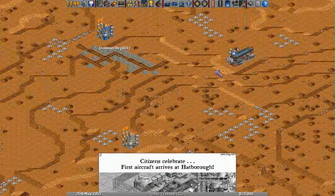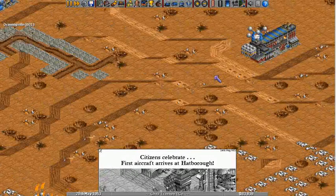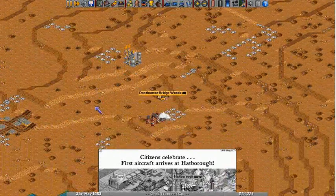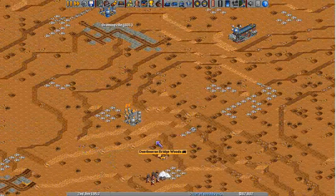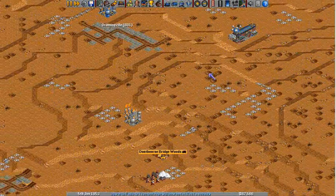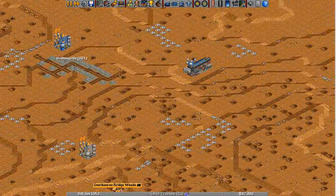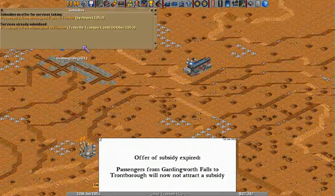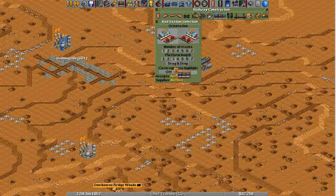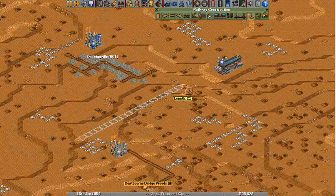So I guess if I put maybe a tunnel here, I could put the platform there — that would at least get on that level. That's still too many levels. If I put something here it would come out way over here. Let's wait a minute — what was that latest one? Passengers from... okay, that one is still... let's get this train. Let's build the tunnel first.